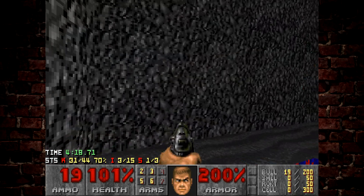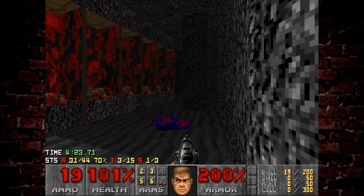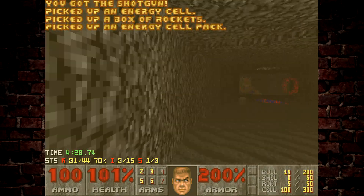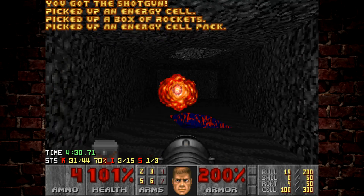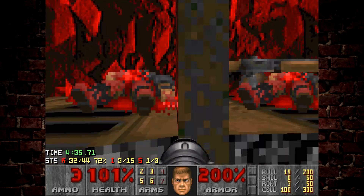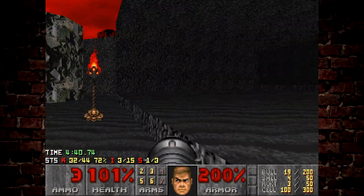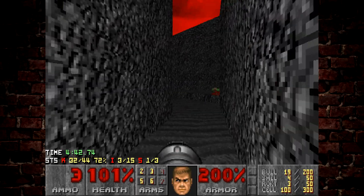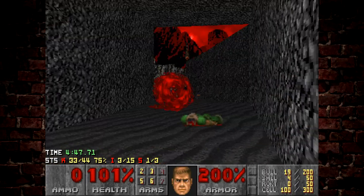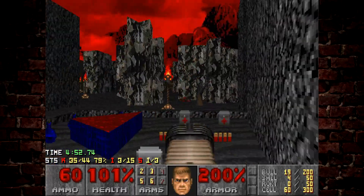Luckily this door is now available. I know there's a trigger around here to drop all those shotguns — let's try to find it. I can run behind and grab the ammo here. I'm going to use the rockets to take out the cacodemon. So we're going to head up to the blue key here — a bunch of cacodemons are going to come out here to play. Take those out with the plasma and rockets.